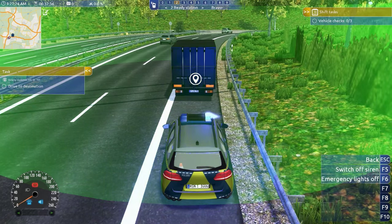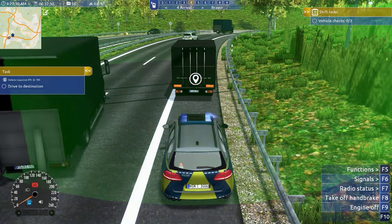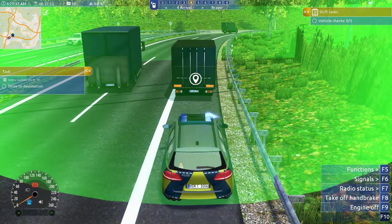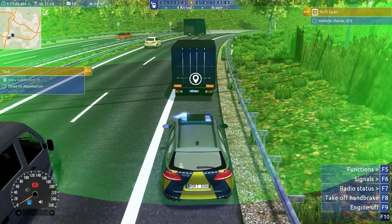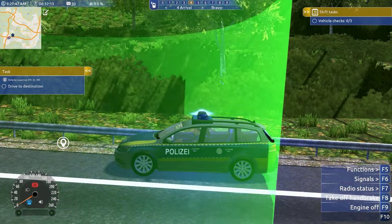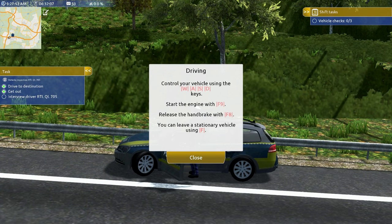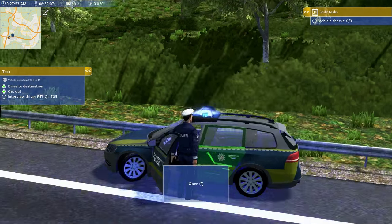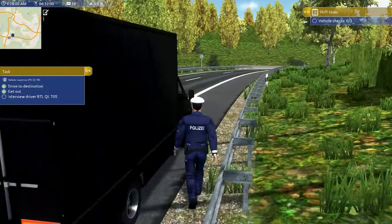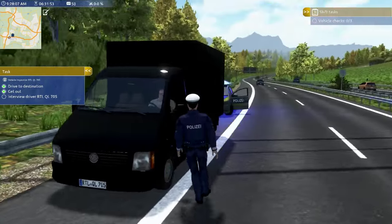Apply handbrake — that's important. Switch off siren, radio status four to arrival. Control vehicle inspection. We need to get out of the vehicle now. Engine off. Okay, get out — we need to interview the driver. Wow, this is complicated. There's a lot of stuff you've got to do.